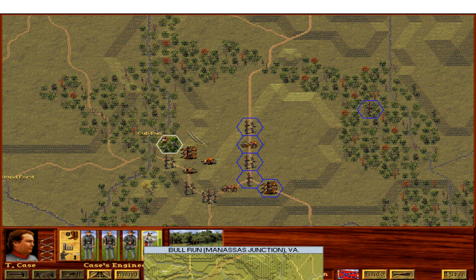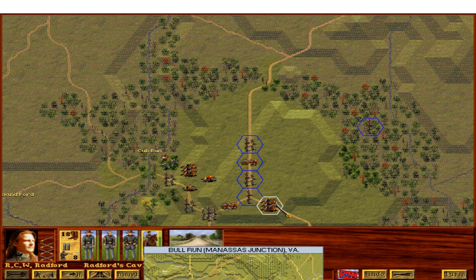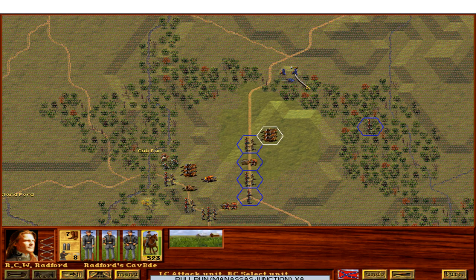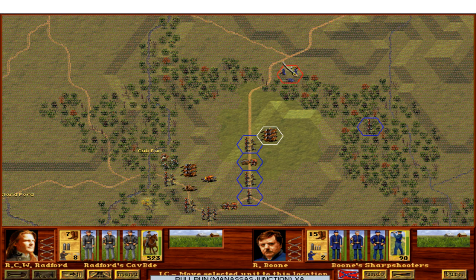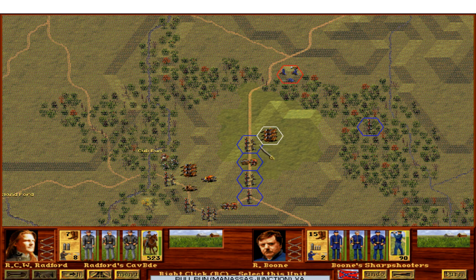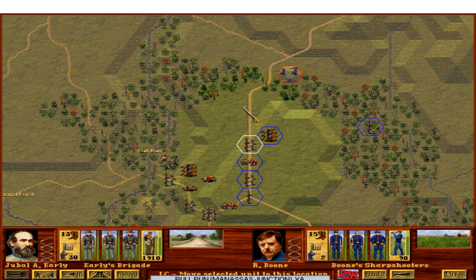We've moved these forces west of Bull Run over to the east of the river, crossing this ford and linking up with other troops about to move north. We're sending Radford's Cavalry Brigade forward to scout. They detected an enemy sharpshooter regiment — a new unit type we didn't see in the first battle. These are marksmen with really good weapons: the Sharps breech-loader, very accurate, faster than muzzle-loaders. Only 117 men, they fight in loose formations, easy to push back but very deadly — skirmishers in the finest degree.